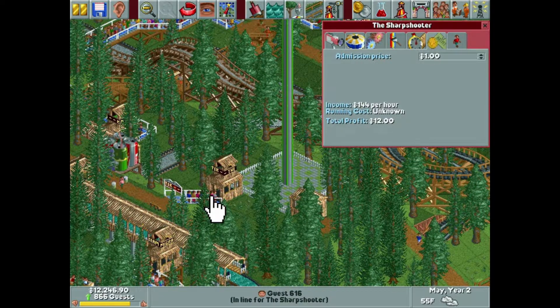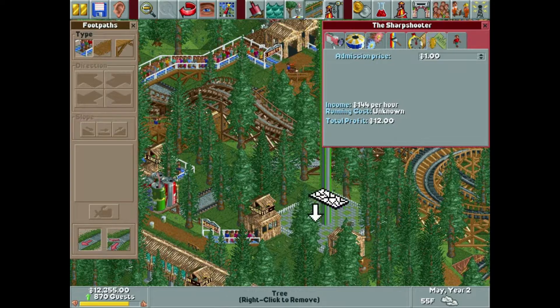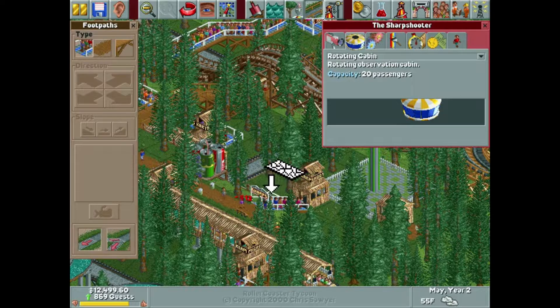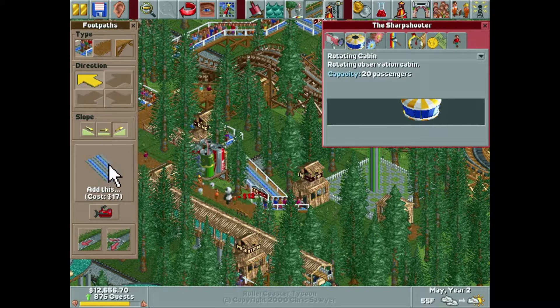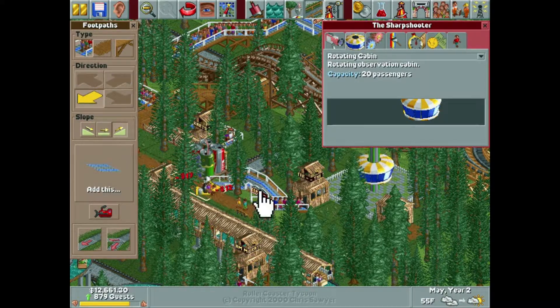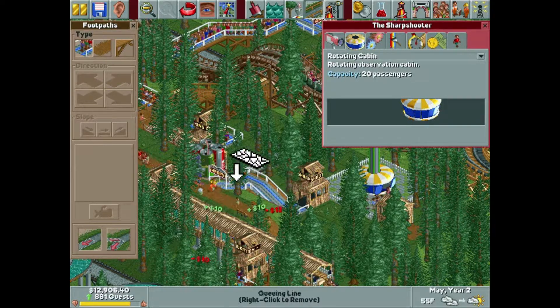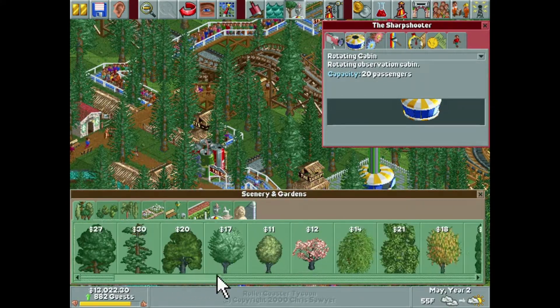We probably should have made that line a little bit longer. I'd like it to be able to hold at least 20 people in the line because I believe that's the capacity of the ride. We'll wait till these people get on and then extend it — that gives us a little bit of a longer line, which I think will serve a purpose. And I think I accidentally deleted a tree right there — let's say it went right there.